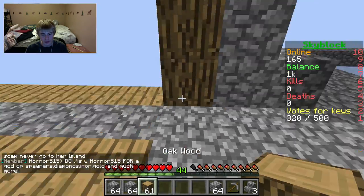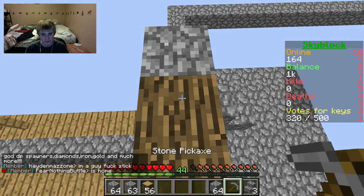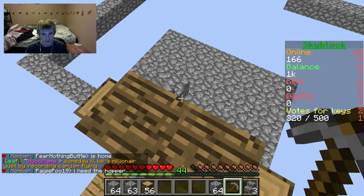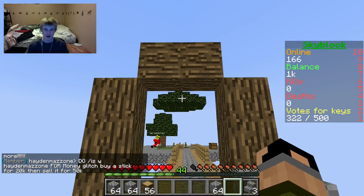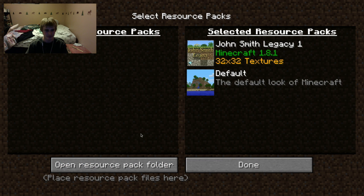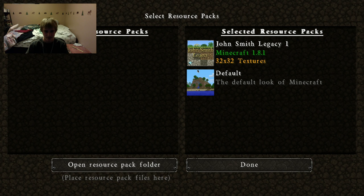Hopefully we can get some acacia saplings out of this and not have it drop zero saplings, because that would really be bad. I kinda wanna turn my chat off because of the amount of people that cuss - it's not very kid-friendly. I made my base sapling-friendly so saplings won't fall off the edge.